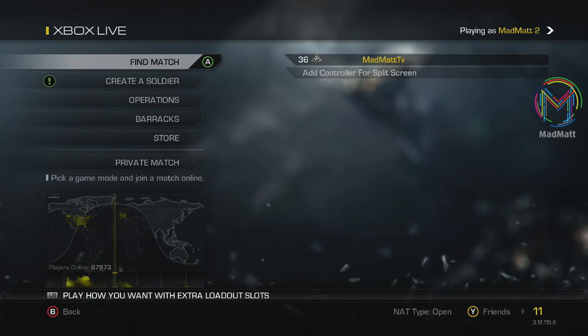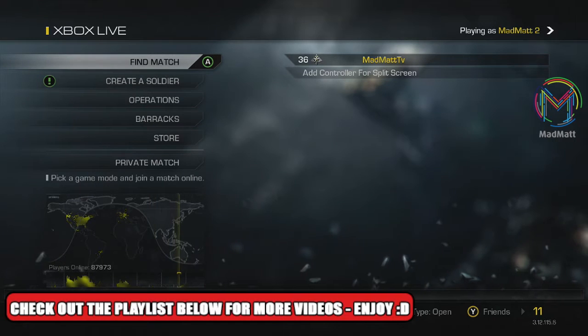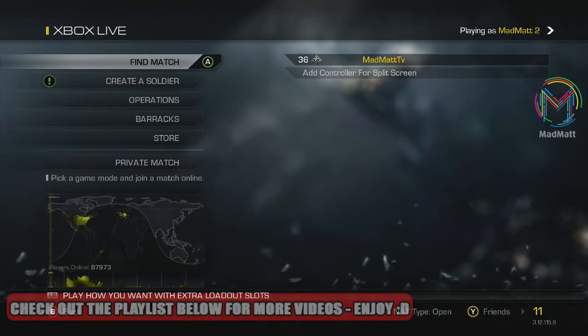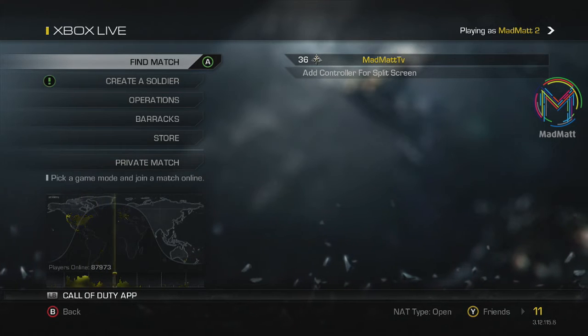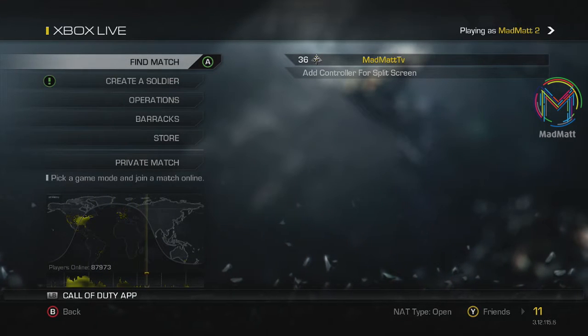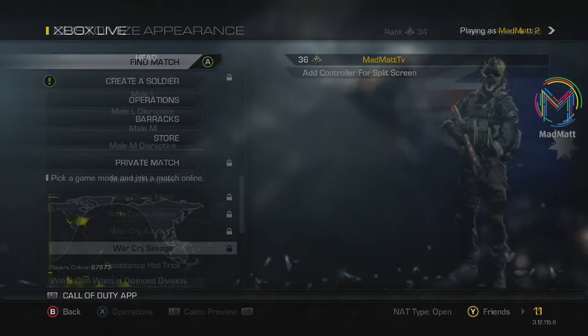What is going on today guys, Mad Matt here. In this video we'll be covering the brand new Call of Duty Ghosts micro DLC. First up we'll be covering the Resistance Squad Pack, and second we'll be covering the Flags of the World Pack. This did launch on Xbox on the third of June and will be coming to PlayStation and PC users in about a month's time, so stay tuned for that.